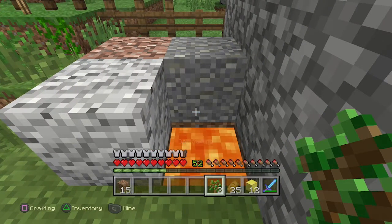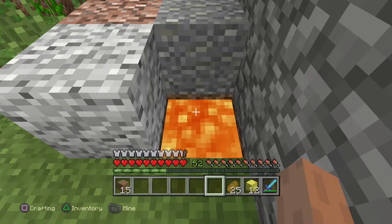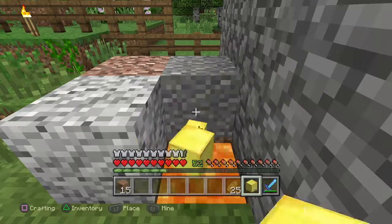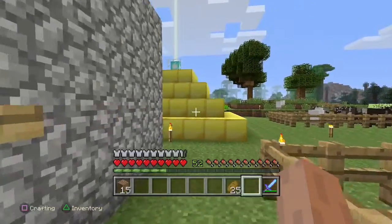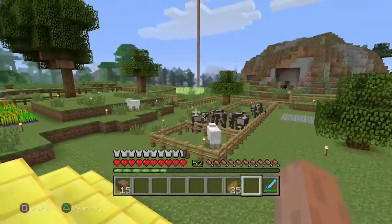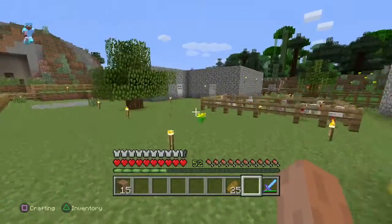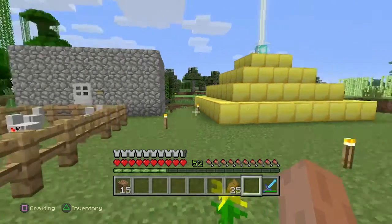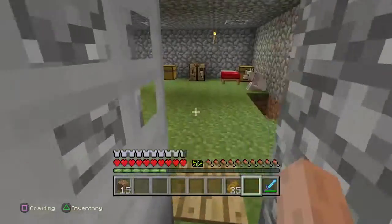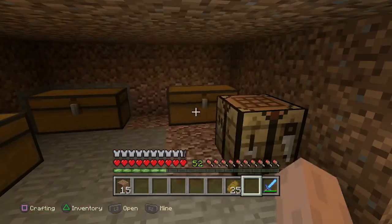I can't believe I just did that — I threw my diamond pickaxe in the lava! Well, that wasn't supposed to happen. I guess that's my punishment for using duplication to get extra materials. But really, I honestly didn't need the duplication for the actual fights because I only needed one golden apple for the first fight against the ender dragon, and I would have had about enough gold for a second one. That's unfortunate — I threw away my diamond pickaxe and I only have about two diamonds left, so I don't have quite enough to make another one yet.